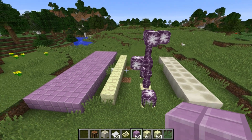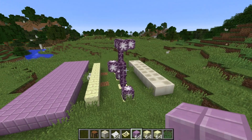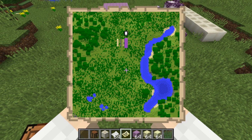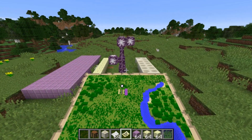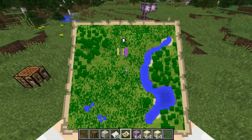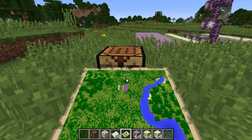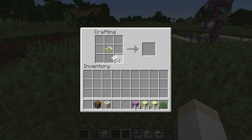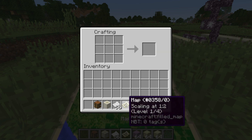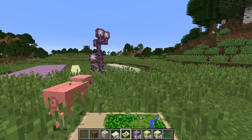Another bug fix is that maps will now properly display the colors for purpur, endstone, bone blocks, and the chorus fruit plant. The purpur has sort of a purple color, chorus fruit plants are a darker purple, and the bone block and endstone brick have a sandstone or sand color to them. Also, when you shift click to zoom out a map by surrounding it with paper, it will now scale properly and actually zoom out instead of just glitching out the map.